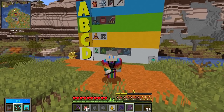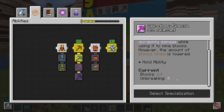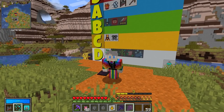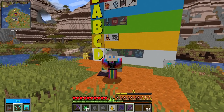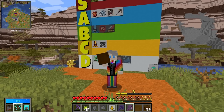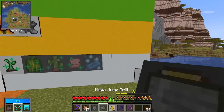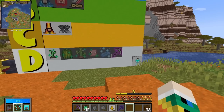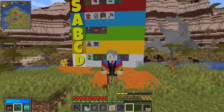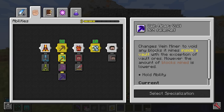We had quite a hard time placing Finesse. On the surface it seems good — it adds extra Unbreaking levels to your pickaxe but halves the amount of blocks you mine. That sounds great until you realize that in the early game you'll rely on a netherite efficiency 5 pickaxe with mending anyway, so you won't need the extra unbreaking. In late game you'll use an echoing jewel which completely removes all durability damage in the overworld — and that's where you mine most blocks. So it's probably down in D tier — not a very good ability on its own, and it stops you taking normal Vein Mine and Fortune.